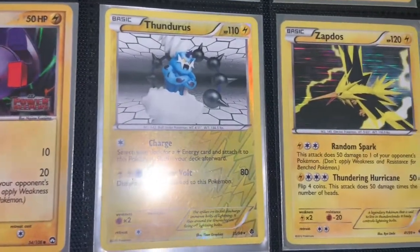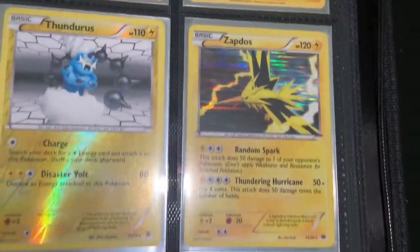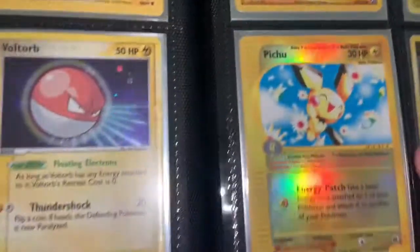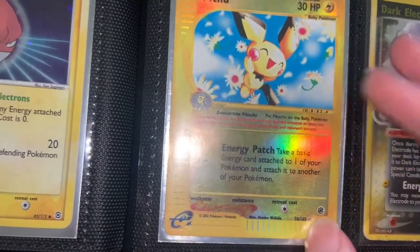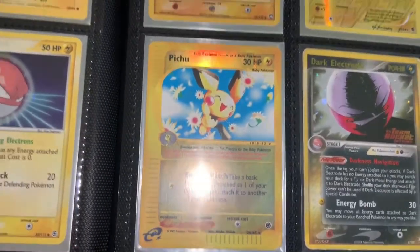Thunderous Reverse Holo, looks like it's from Black and White. And Zapdos holo — pretty cool design with the holo going from bottom to top. Now we have this Reverse Holo Rare from this set — I need to remember the name. It's everybody's favorite set, and I think it's the last thing that Wizards of the Coast did.